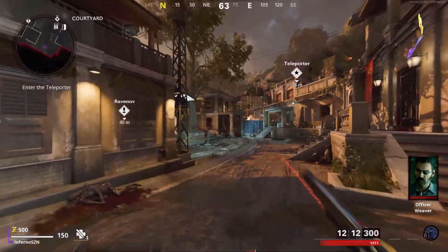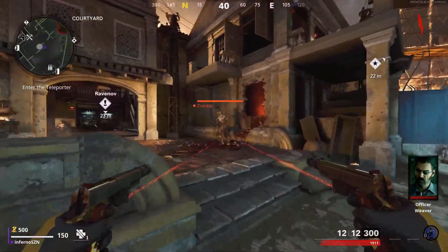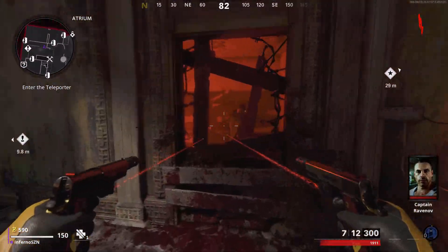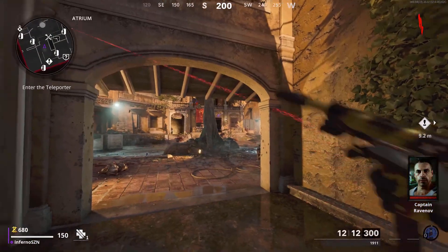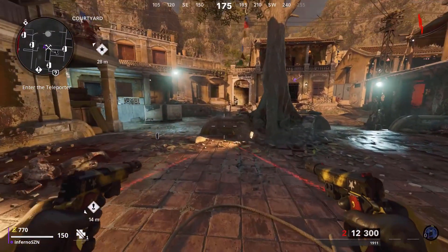This next glitch is an unlimited ammo glitch for your pistols. Equip dual wielded pistols, then shoot only your left gun but make sure it doesn't reach below one ammo. When you reach one ammo on your gun, press options, then apply any of the blueprints and you will have your ammo back. You can do this however many times you want, but it isn't really too practical.